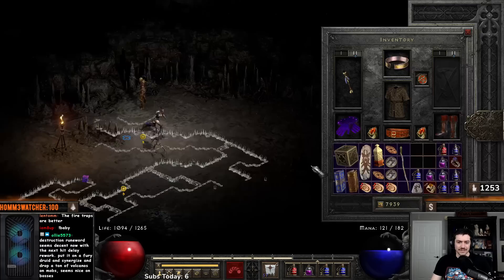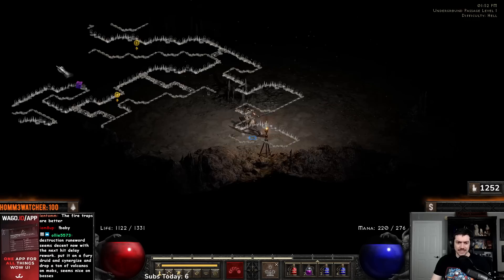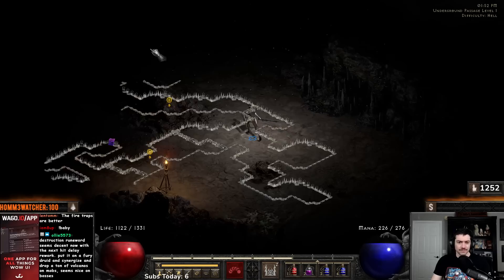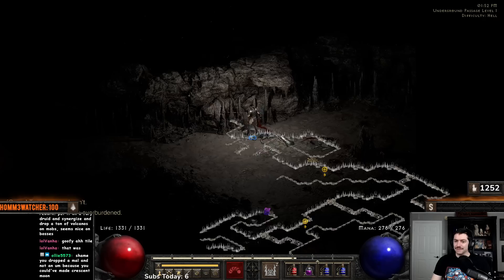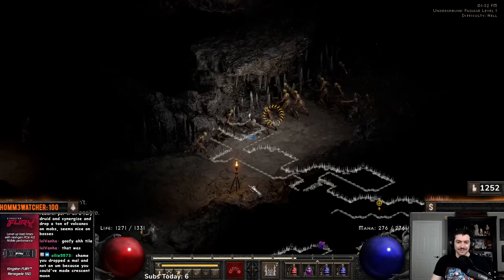Let me get my teleport staff going. Always be careful when you're teleporting over random walls — that can be dangerous. This Cudgel is actually really nice, not for this character, but if you're playing a Druid, before Spirit was really a thing, that was a great unique to find on a little speedrun or something.